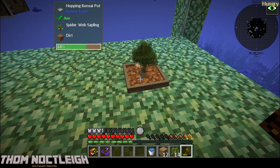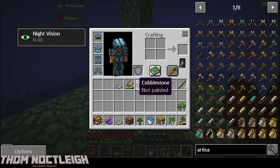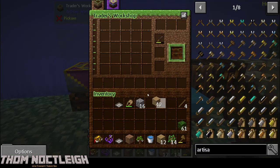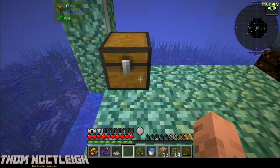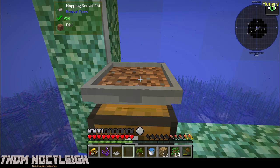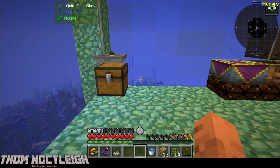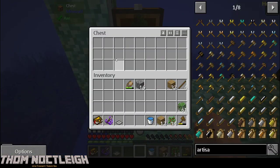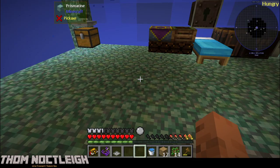I'm actually going to break the bonsai pot and hopefully get everything back. Interestingly enough, this requires a chest under it. One of the YouTube videos showed me this. Since it's a one-by-one - I thought it was going to grow into a tree - we're going to put the hopping bonsai pot there and confirm that it drops all of its loot into that chest.